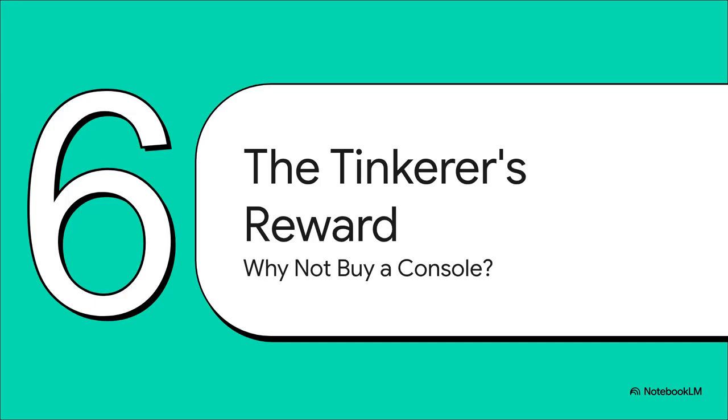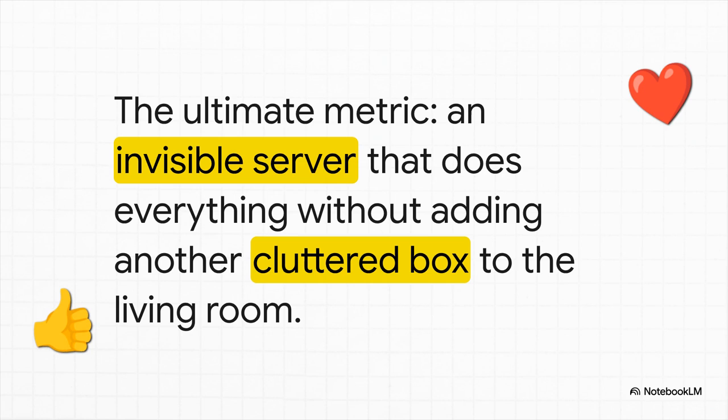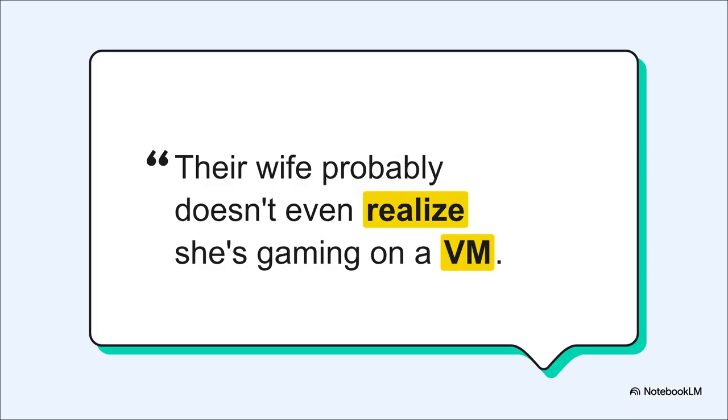All this complexity brings us to a really fundamental question: why on earth would you do all this when you could just buy a PlayStation or an Xbox? One of the most charming answers that kept popping up was the spouse approval factor. There's a real appeal to having just one single invisible server that does everything, instead of adding another cluttered box and cables to the living room. The ultimate measure of success is when the technology is so seamless it becomes completely invisible — when your co-op partner has absolutely no idea they're playing a game being streamed from a virtual machine in a totally different room.